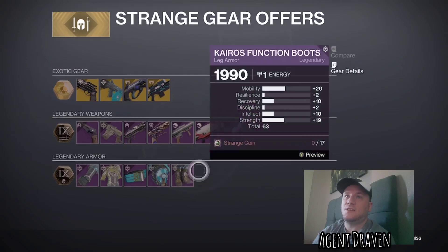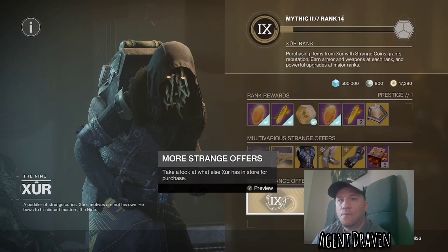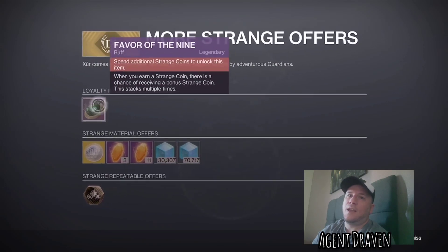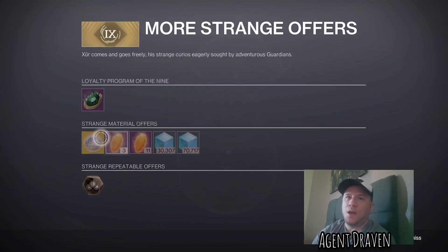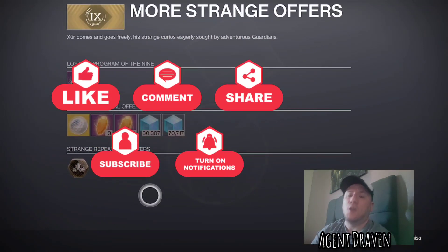My pick of the week is the Sidearm — Brigand's Law. It's craftable and I love sidearms. And also, don't forget to go into the More Strange Offers, pick up your Favor of the Nine and all of this palaver here if you can. Please follow and subscribe, and don't forget to have a great day, Guardians.